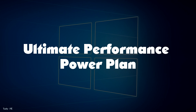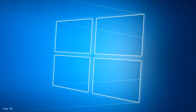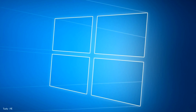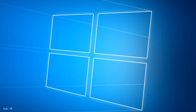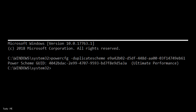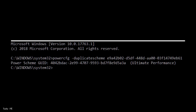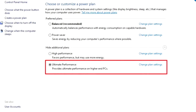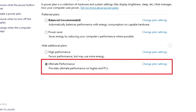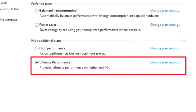Ultimate Performance Power Plan is a power plan in Windows designed for workstations that aims to optimize the performance of the operating system. Open a command prompt as administrator. The command will be in the description — just copy and paste it and press enter. Then go to power supply settings and select the power plan with maximum performance.